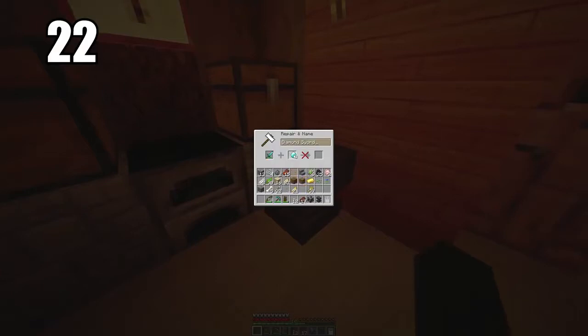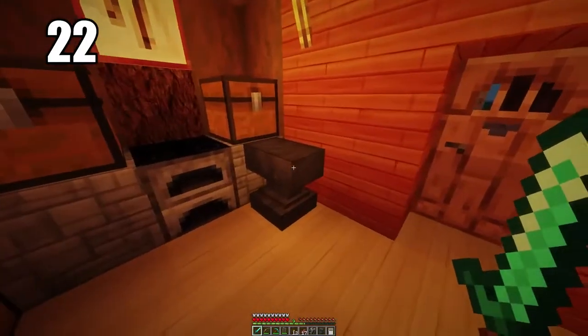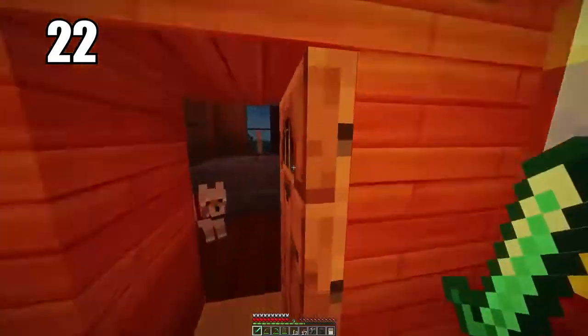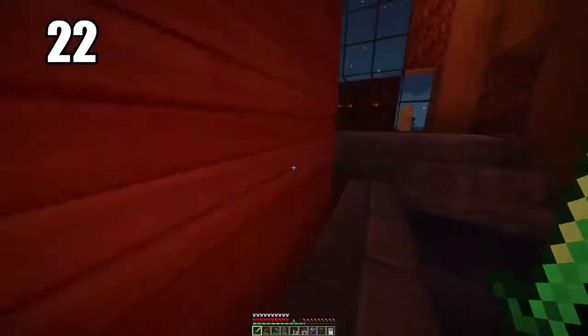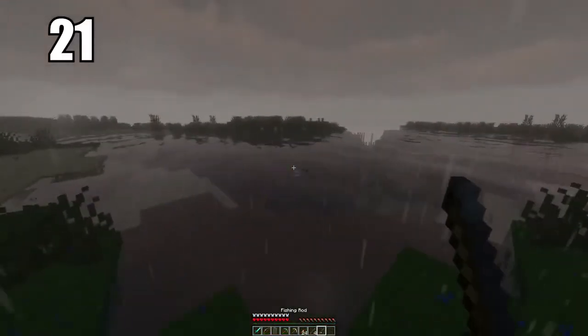Number 22 is to go ahead and make an anvil. These are great for repairing all of your tools that are low on durability and close to breaking. All you need is the tool itself, maybe a resource, and then some XP. I highly recommend you use this to maintain your valuable tools — your diamond sword, diamond pickaxe, and even armor — anything you don't want breaking. An anvil will make sure that happens.